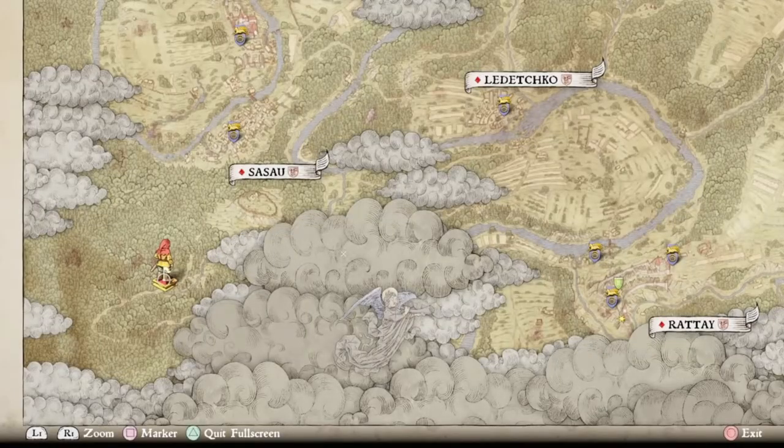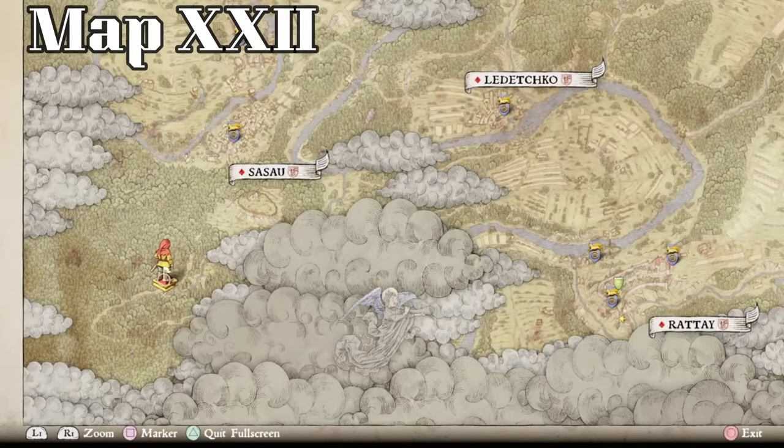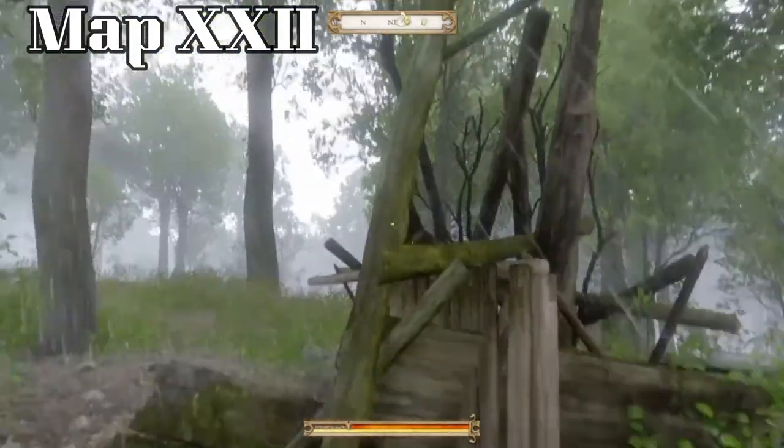Here we are just south of Sassaw. You can see Sassaw here and Brannock Hillfort there. This location is for treasure map 22 — even further out, but the easiest way to find it is to head to Sassaw and then go southwest. You see these two dark spots on the map that kind of look like a blood splat. There's a deer hunting site and a little black trickle — follow this dark line in the trees and you'll find it. It's an interesting site with some ruins.